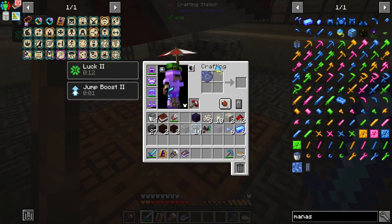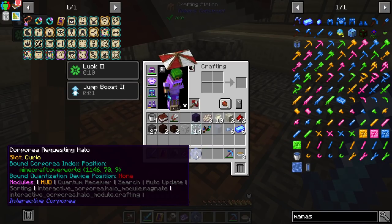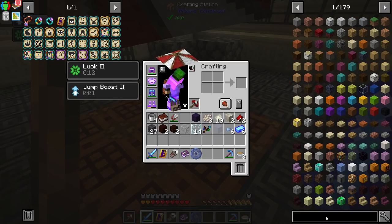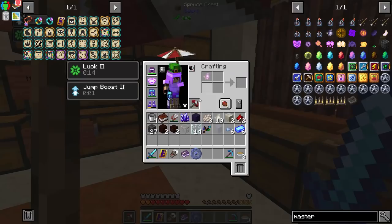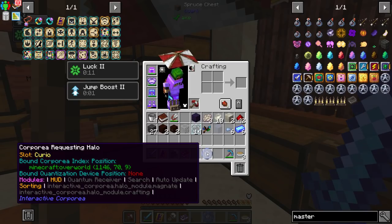We can convert our glass into mana glass, and then to get our mana seer monocle it's just gold nuggets. There's our mana seer monocle, and we're going to apply it to our requesting halo as an upgrade. Holding shift you can see modules — none right now, so we're going to add the HUD module first. We definitely want that. We're not going to do auto-update right now because it's a bit expensive on mana, especially if you leave it open too long. The sorting module sorts by quantity — stuff with more items appears closer to the top.